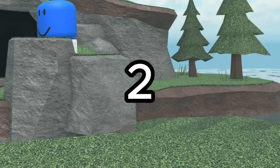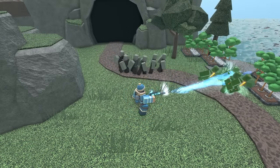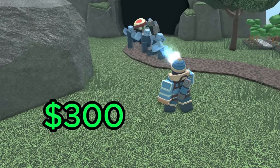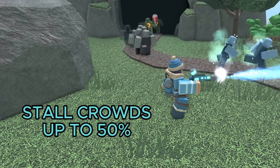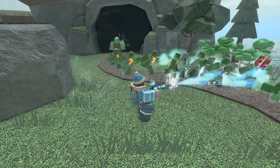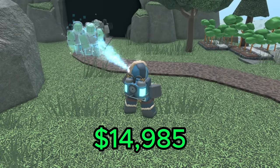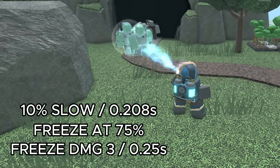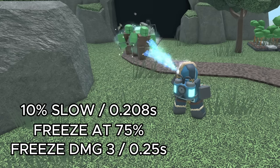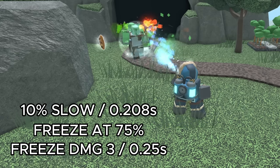In second place, ahead of the Sledger, we have the Chiromancer. This tower attacks like the Pyromancer, but instead of burning enemies, it freezes them. First of all, it is incredibly cheap, only costing 300 cash, and yet being able to stall groups of enemies by up to 50%. At max level, it costs 14,985 cash, slows enemies by 10% every 0.208 seconds, freezes enemies at 75% slowness, and the freeze effect deals a passive 3 damage every 0.25 seconds.